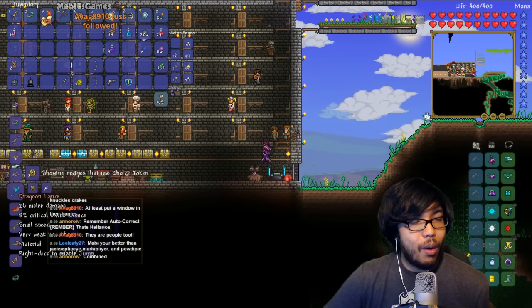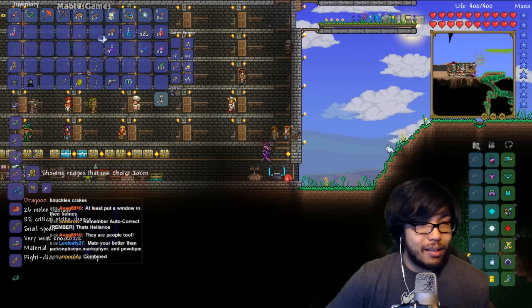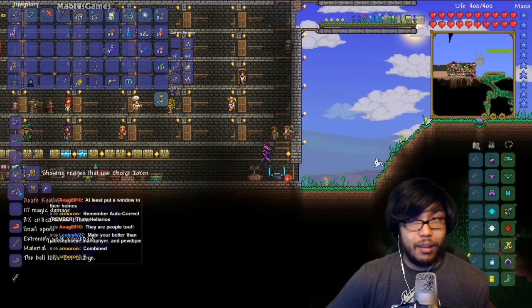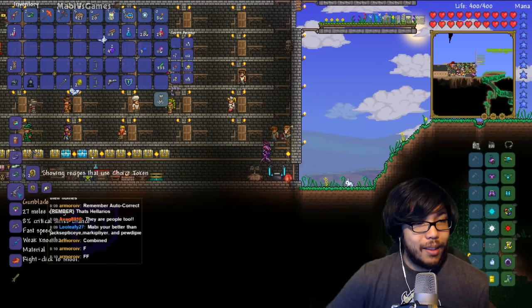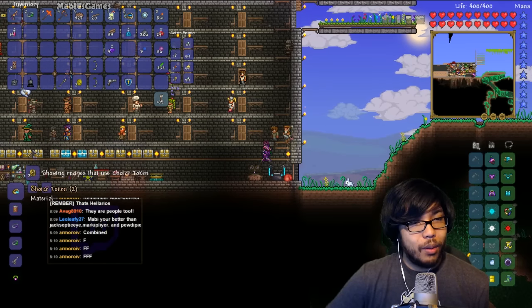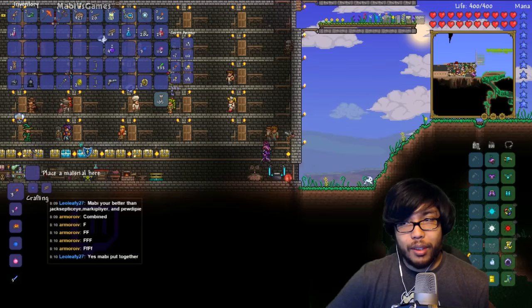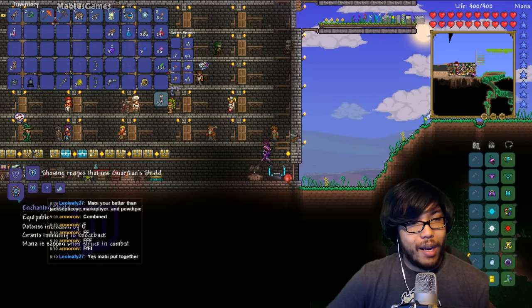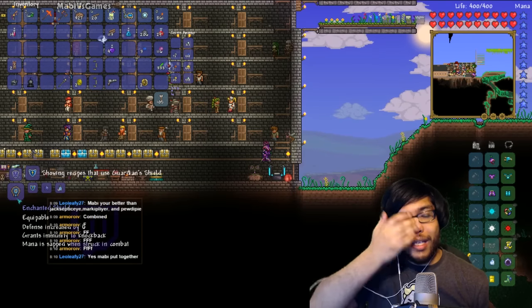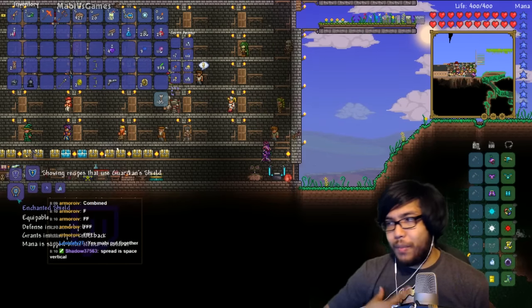I think we'll hold on to our choice token. Look at this — Dragoon Lance, right-click to enable jump. Death Knell Ring. Yeah, this is the regular gun blade. Let's hold on to these shards — they're not too terrible. With the haste of the shield, let's see if there's anything else we wanted to craft. We can make this enchanted shield here — it says mana is sapped when struck in combat.